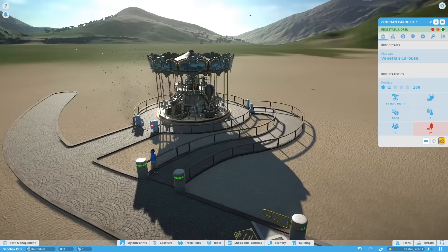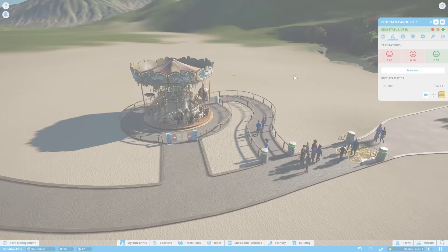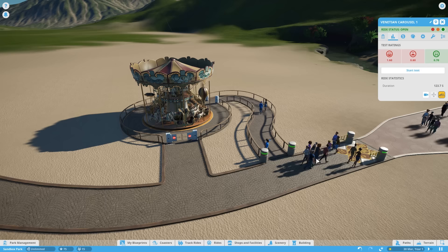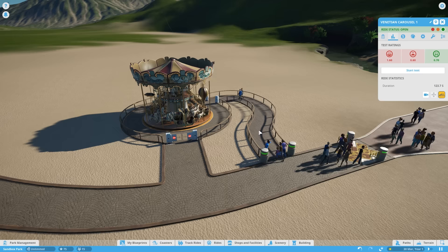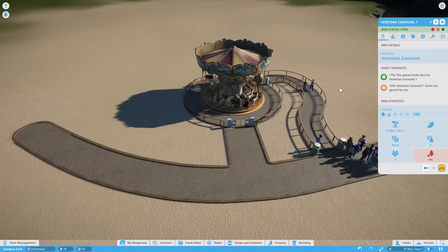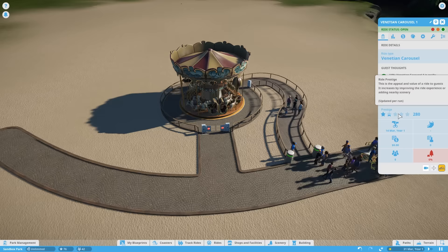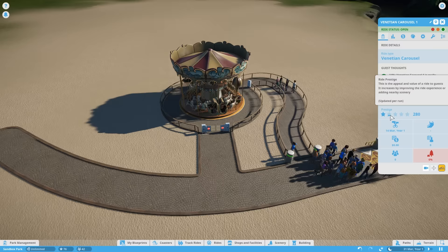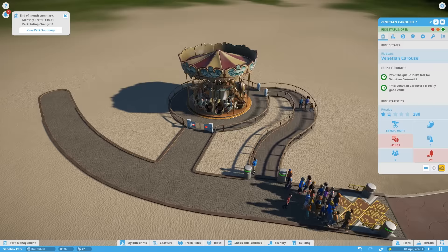Now people will start to enter the park. You'll see a few people riding the carousel but a lot deciding against it — probably because it has a relatively low excitement and fear rating; these guests want something more thrilling. You will find families and younger people start to queue up though. We can make the ride more enticing by increasing its scenery rating. The scenery rating does two things: it increases the queue scenery rating if scenery is placed near the queue, and it increases the overall ride rating known as prestige. In some career modes and harder challenge difficulties, ride prestige actually decreases over time as the ride ages, so scenery is really important to keep that number high.